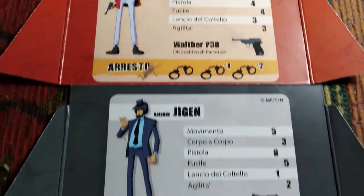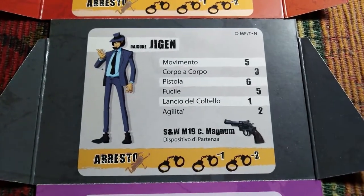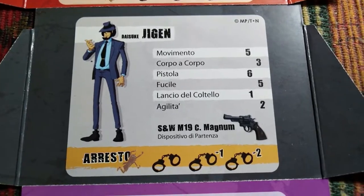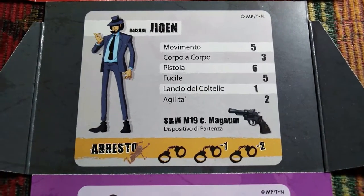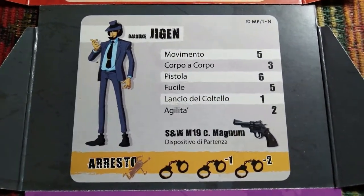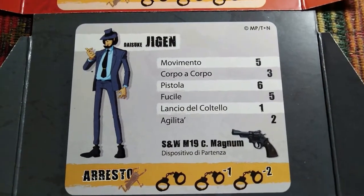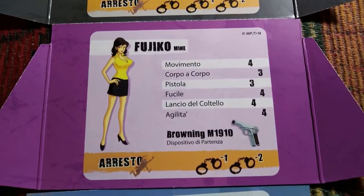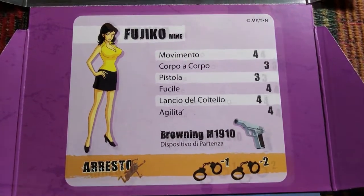Let's discuss the other characters in the game, starting with Daisuke Jigen. He is really Lupin's right hand — a very talented and skillful gunfighter. His signature weapon is his combat magnum, a very powerful gun that gives this character a terrific firepower total of six for the gun entry on his character screen.